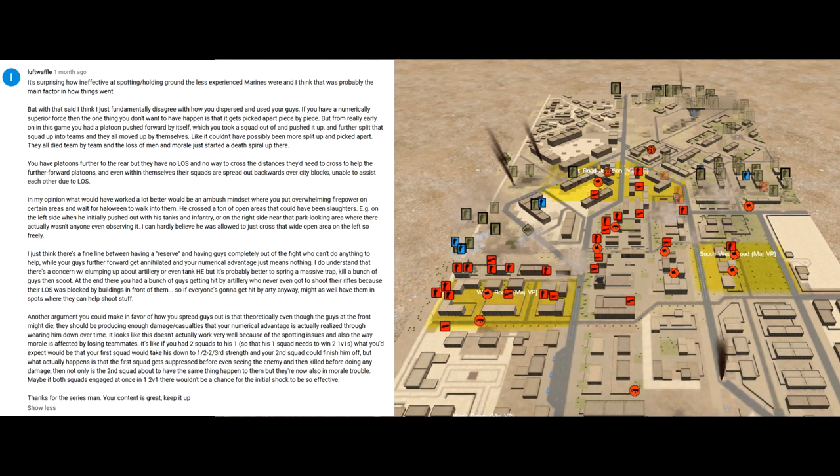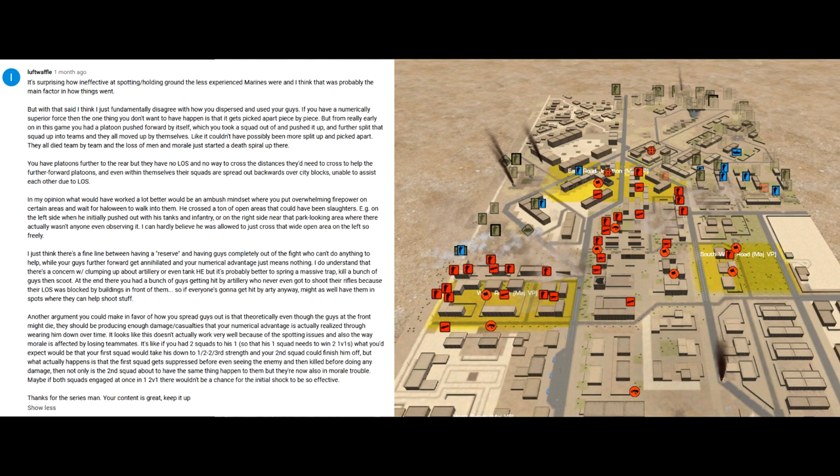What I was planning for was a kind of tar pit strategy, against this background subconscious mindset that I would somehow have more men — totally wrong. I wanted to slow Halloween down with lots of small teams, cause a steady dribble of casualties and pummel him with artillery. Driving this, which Luftwaffe also points out, is this idea that if I present a strong point position — a significant force in one area — then after the ambush has been sprung and the initial casualties exchanged, Halloween will simply destroy that position with artillery. Which is exactly what happened to my left-hand platoon, because despite consciously trying to avoid strong pointing, I went and did it anyway.